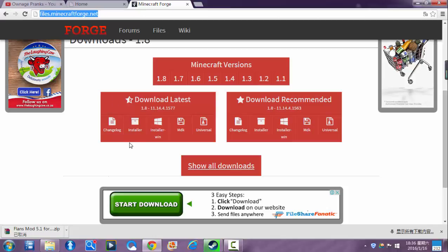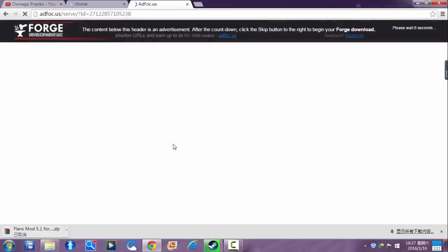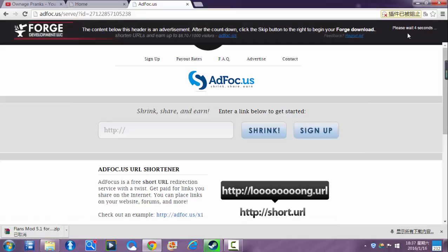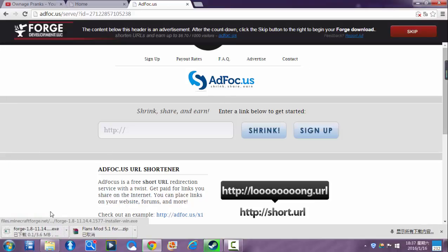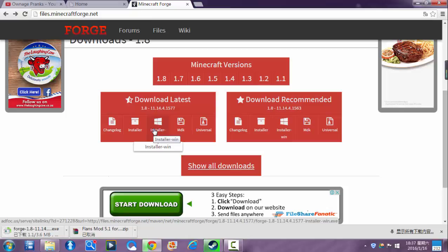First of all, what you want to do is go to this website — a link will be provided below in the description. You'll want to download the Windows installer. Let's check — yes, it looks like it's the Windows installer. You can also download the normal installer; I normally use the jar file, so I normally download the installer, but this time I installed the Windows one — it's fine, we'll work with it.